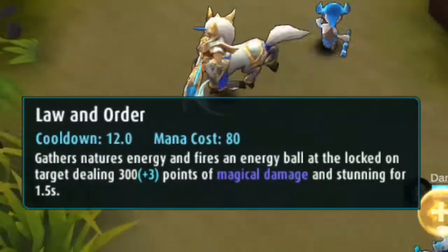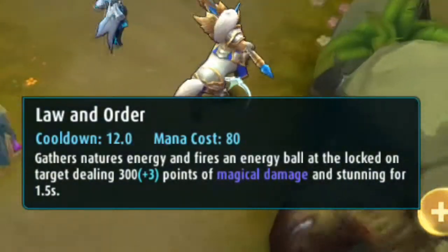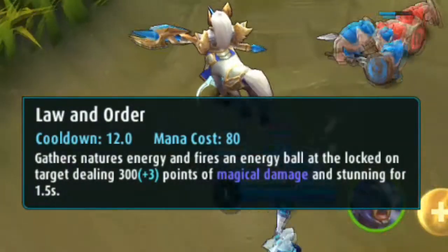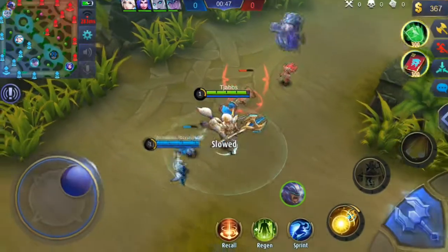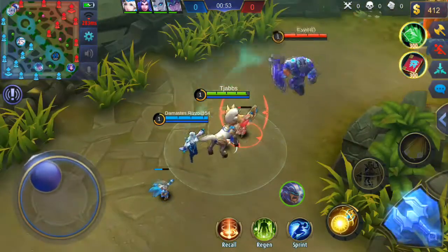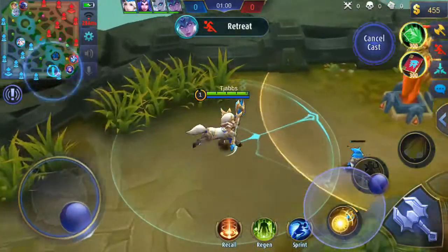We're gonna start off with his first ability, Law and Order — gathers nature's energy and fires an energy ball at the locked-on target, dealing 300 plus three points of magic damage and stunning them for 1.5 seconds. Let's see if we can try this on Johnson. We're a mage melee fighter — yeah, I guess you can say that.